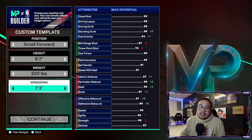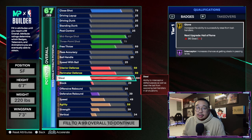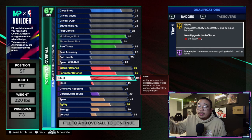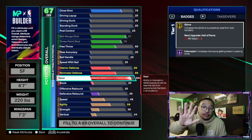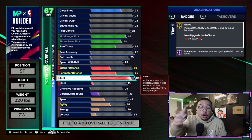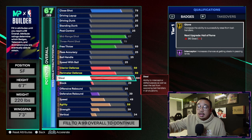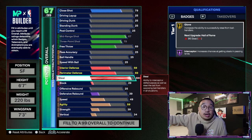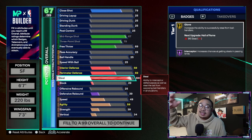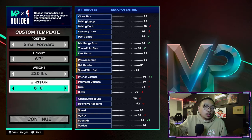This is where cap breakers come in. Let's say you make the build with a 7'3" max wingspan — your max potential is 99 steel, but you keep your steel at 94. You grind the build to 99 overall, keep playing, rep up, and eventually earn your first five cap breakers. You can put all five onto your steel and essentially turn it from 94 to 99, because your max potential from the very beginning was 99 steel at max wingspan.